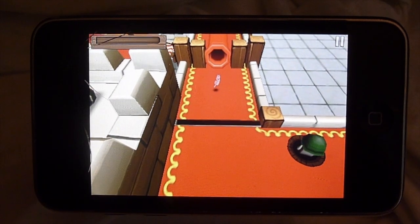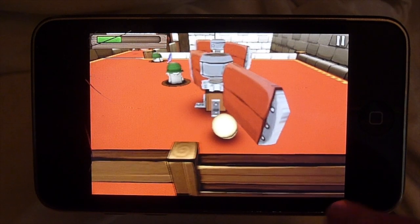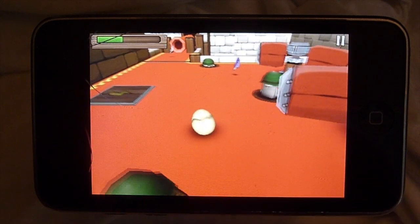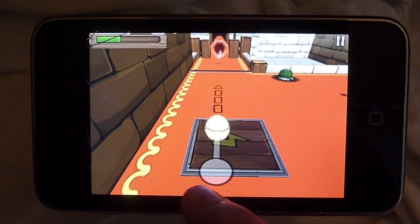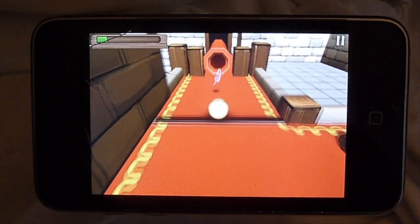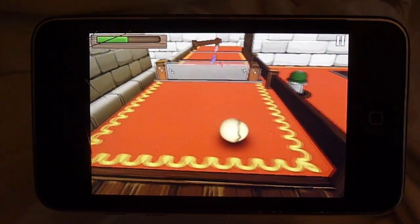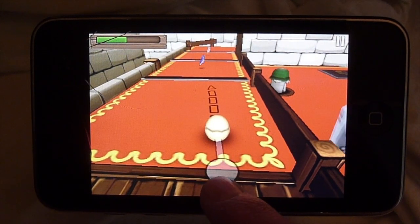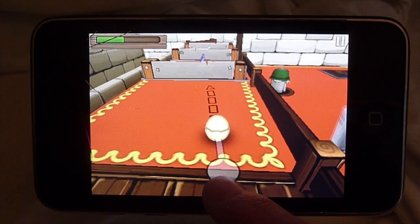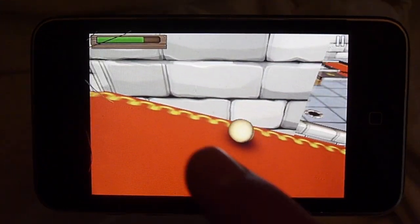Those tubes are kind of like a little tunnel thing that allow you to go from one side of the map to the other. There are also things that go up and down on the map.